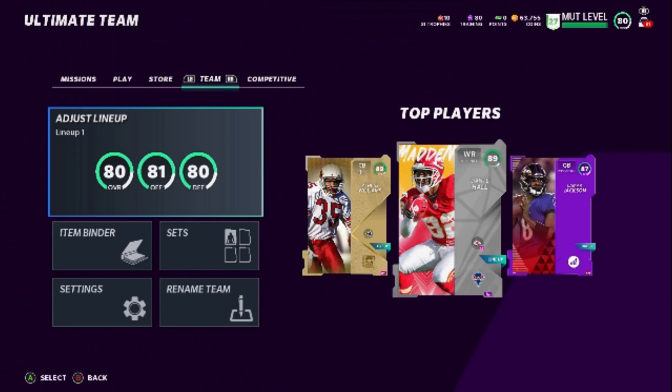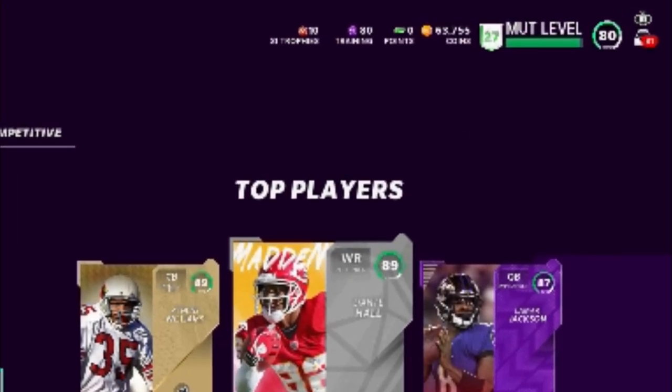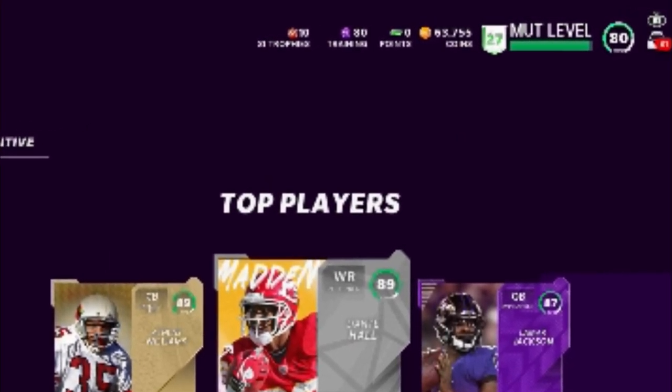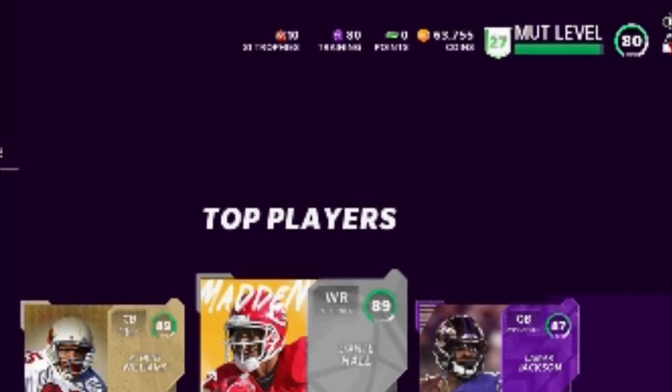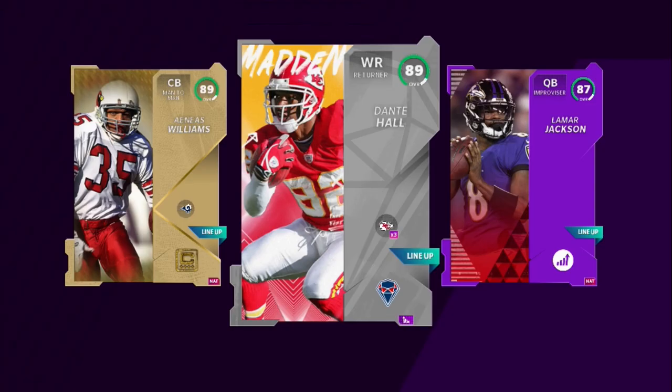I'm sure if you're hopping on Mutt right about now you probably have like a 60 overall team and probably can't even win a solo because the team's that bad. So this is a perfect time to put out a video with several coin making methods. Right now I got about 60,000 coins, and by the end of this video within an hour I'm going to have enough money to buy one of the most expensive players — Warrick Dunn — and make him my all-time running back.